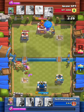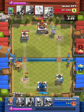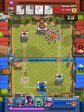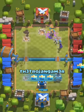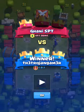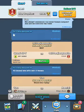Balloon tanking for the health, placing down bombs for extra damage, and a level 2 Prince just clutching up right here. Critical damage, even with that Skeleton Army. My gosh. I went back in the replay myself and it took exactly 43 seconds to 3-crown that dude, and most of that time was just getting the elixir.